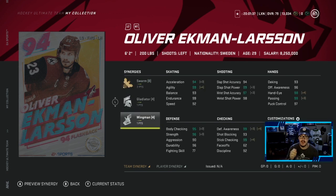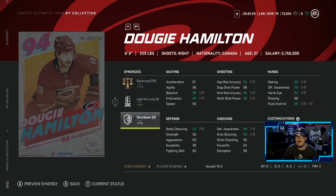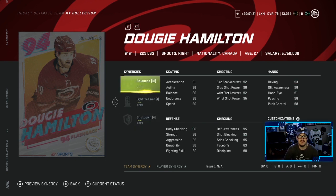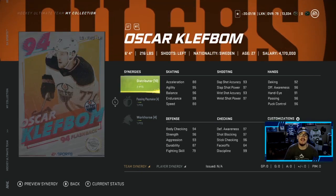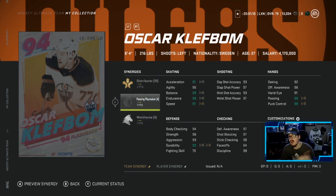If you have all these synergies, he looks great, including Distributor - he's going to have 95 speed, which is huge. 6-6, not the greatest team synergy. Balance, Light the Lamp, and Shutdown. It's a decent card, not the best defenseman. Now, this Clef Bomb is the best of the best in this event, in my opinion. 2 to Distributor, which is obviously huge. He has Passing Playmaker and Workhorse. If you have all these synergies activated, even without Passing Playmaker, this card is amazing and it's going to go for a lot. I highly recommend making him if you're going to go for one.